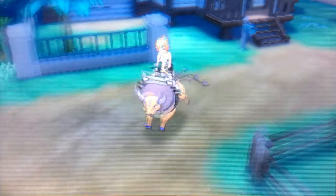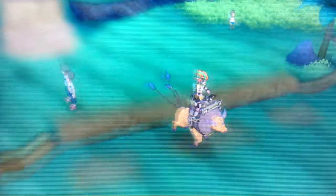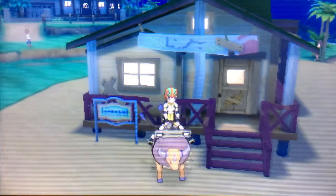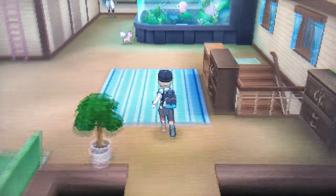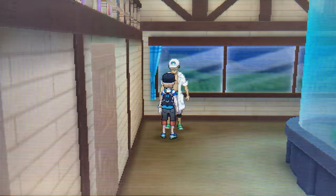We're going to want to go down here. We're going to head straight to Professor Kukui's lab — it's just right down here. And this is his lab right here. So I'm going to go ahead and get off Tauros. We're going to go in, and he's going to be pretty much straight ahead, just to the straight and to the left of this tank. So we're going to go ahead and talk to him.